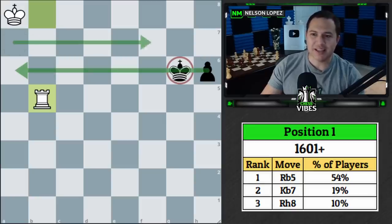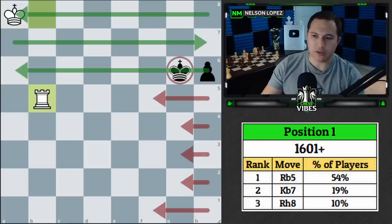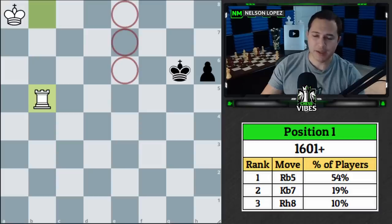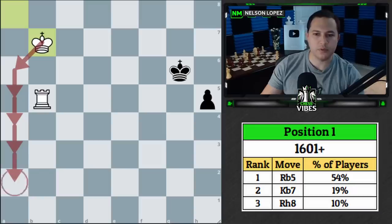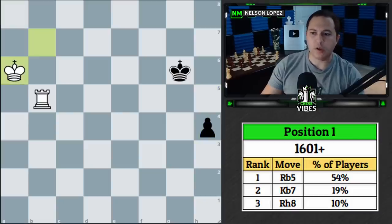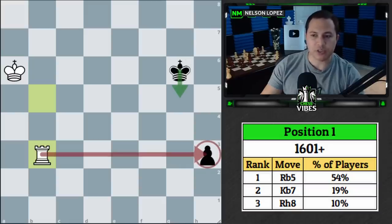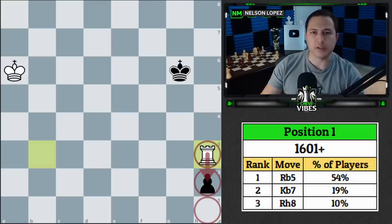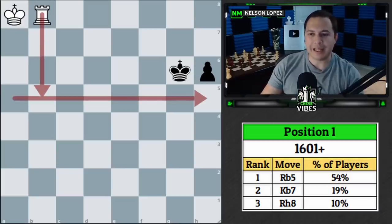What you want to remember is: if the opponent's king is on the sixth, seventh, or eighth rank — not close to where the pawn is going — you can simply cut off the king. There's no way for black to make meaningful progress because they need the king to escort the pawn. With the king shut off, black can only push the pawn, we bring our king over, and when it reaches the third rank we attack it. If the king tries to come up, we take the pawn. That's the key idea.